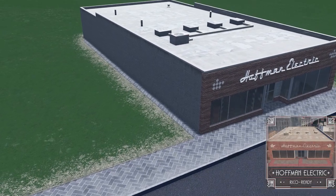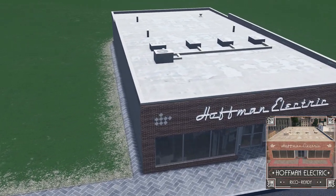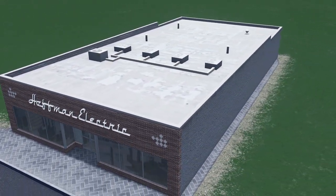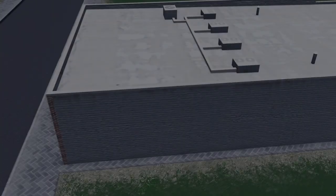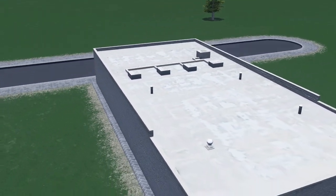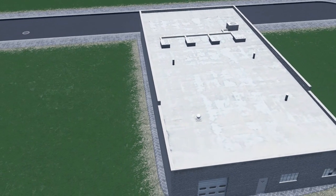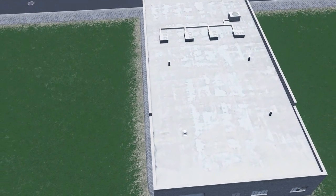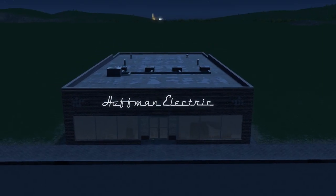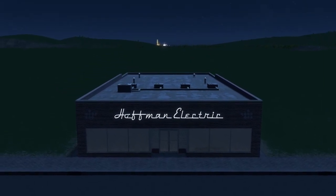Up next we have another asset from the busy working Exurbanite. If you haven't been following his assets, he's been releasing a lot of these type of commercial buildings and they all work very well together - very Main Street American. Ricoh ready. If you're looking to build yourself a beautiful American city these are the commercial buildings you need.